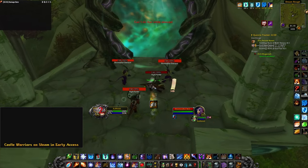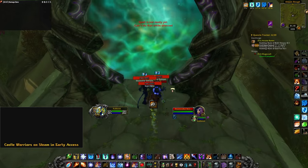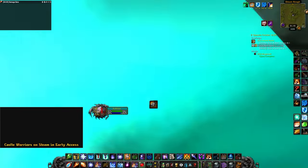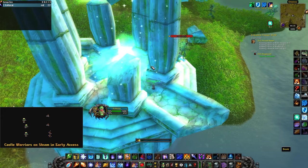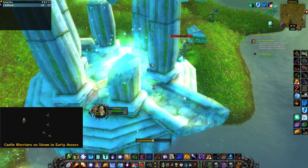For my final book, I went to Feralas. You actually have to go inside the Nightmare Incursion to get this book. Take the big emerald portal to be transported to the Nightmare Realm. Then run to 50,15. You will find your last book here.